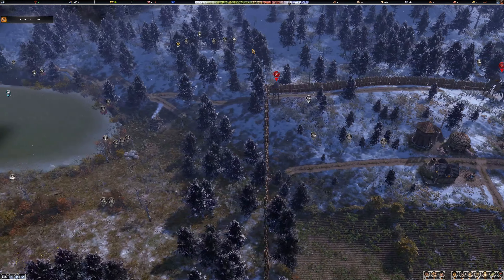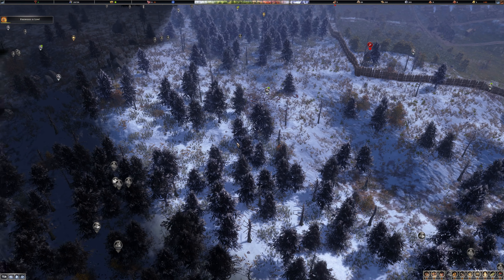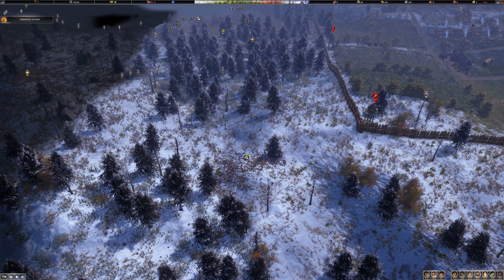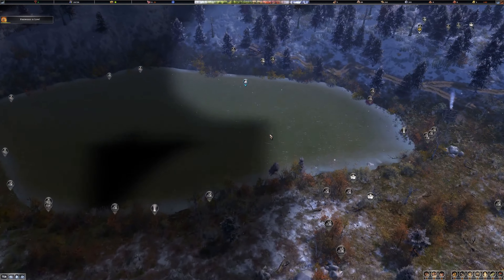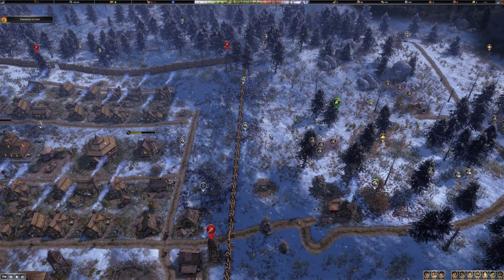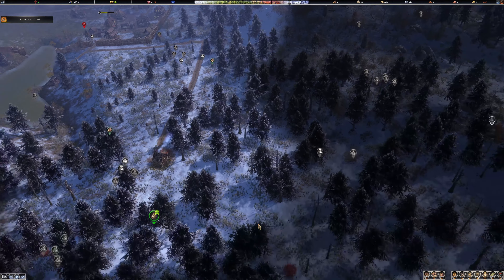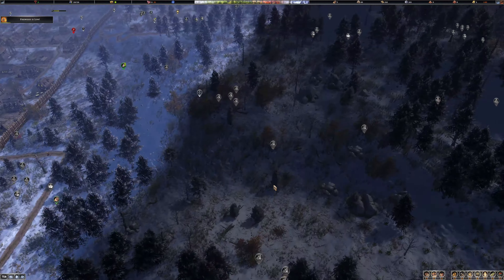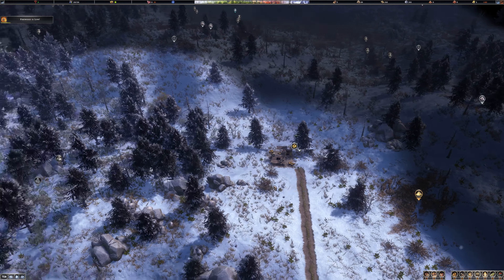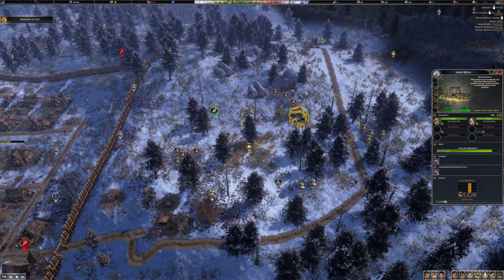Speaking of which, there should be somewhere out there a logging camp. That's the fishing person, that's our hunter. If you look under professions, I've got a work camp out there somewhere. The 64 million dollar question is where is it? That area is all highlighted for some strange reason — maybe that's just because of the visibility of that tower. Where on earth did I build the labour camp?